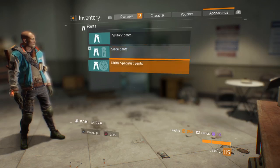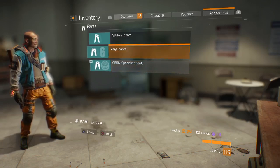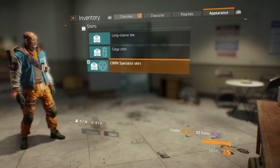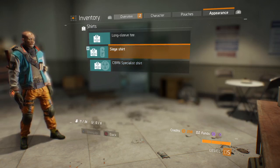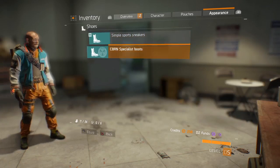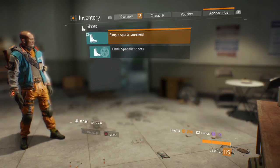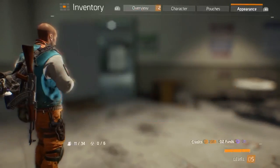You've got the Siege Six pants and specialist pants — that's the orange one, part of the hazmat stuff — and the specialist shirt, part of the speed shirt set. I do have Rainbow Six Siege and I love that game. You can see the boots are in there too.